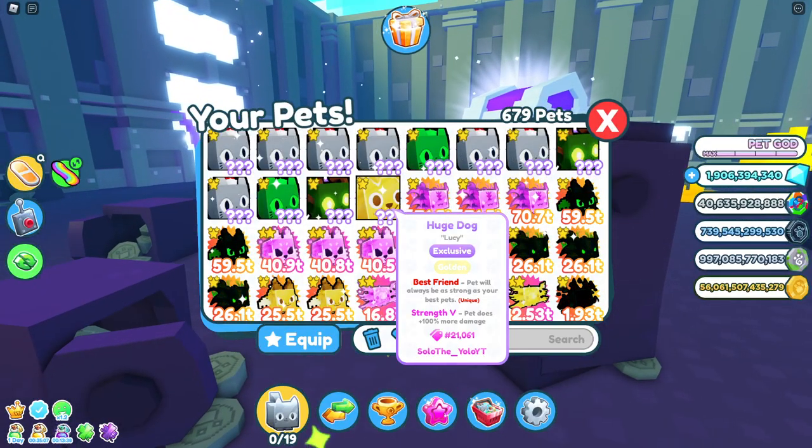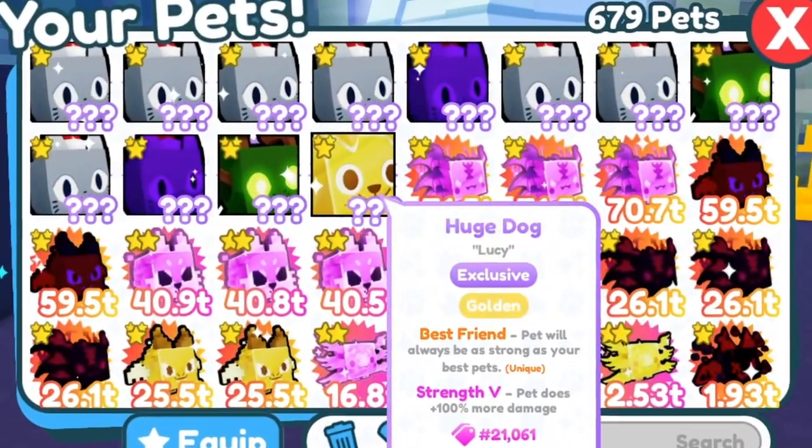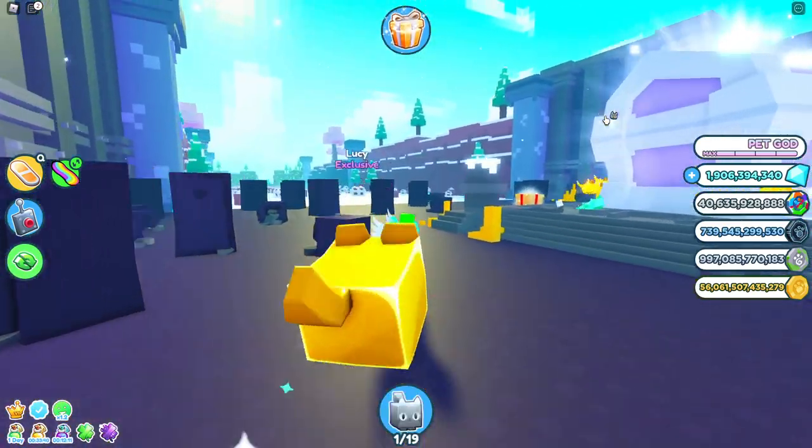Apparently it's actually got a low serial number as well. Apparently 21,000 is quite low, and it's golden. Apparently my friend's already seen two golds so far, which is super OP. So yeah, let's go ahead and equip it here. It's actually named Lucy — I'm going to keep it named Lucy, because that was actually the original name, and here it is.